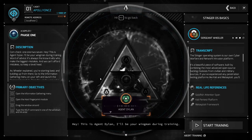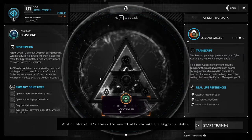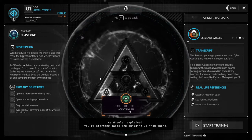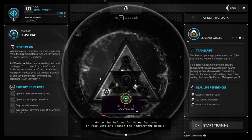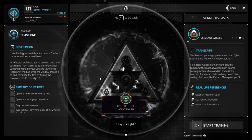Hey, this is Agent Dylan. I'll be your wingman during training. Word of advice: it's always the know-it-alls who make the biggest mistakes, and we can't afford mistakes, so keep a level head. As Wheeler explained, you're starting basic and building up from there. Go to the Information Gathering menu on your left and launch the fingerprint module. Drag the window around a bit and complete the test by typing the command "help". Easy, right?